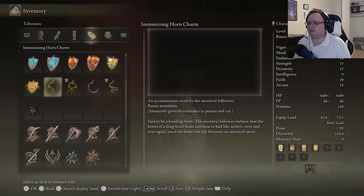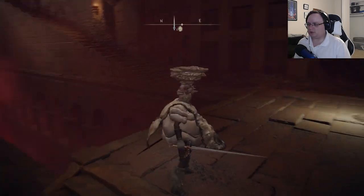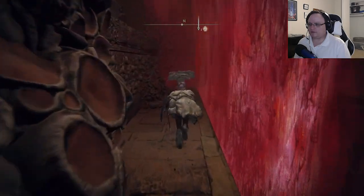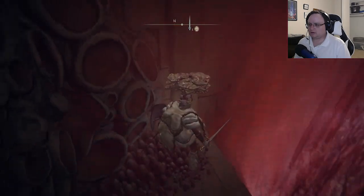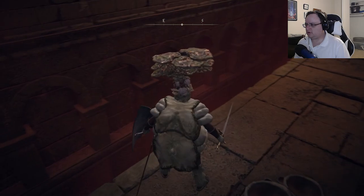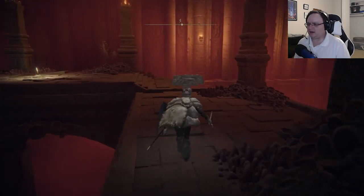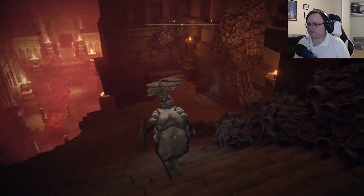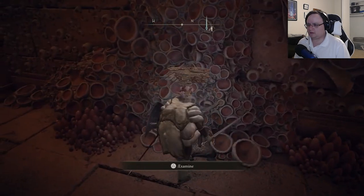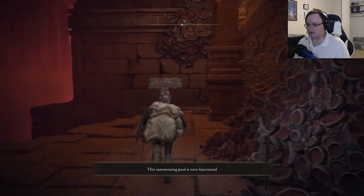It's literally two horns joined in a single bud with some fur around it — very neat. All right, let's explore more of this blighted rotten nightmare hellscape. You've got a lovely waterfall. Anything to jump down to? I don't think so — we'll go the normal way. I saw when I died before there was a whole mess of Kindred of Rot, which makes all the sense in the world. Summoning pool is now functional — oh, I didn't even see that. I just saw the mushroom wall had a glow.